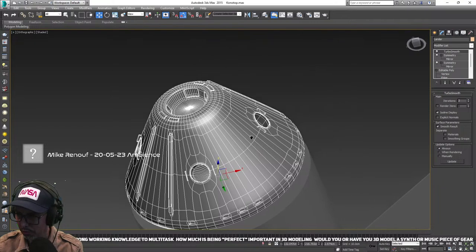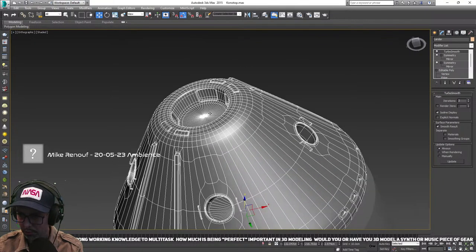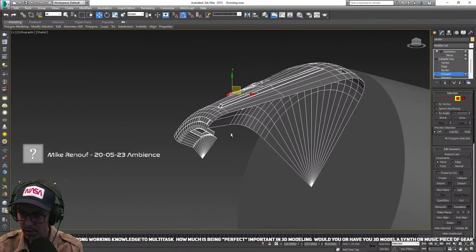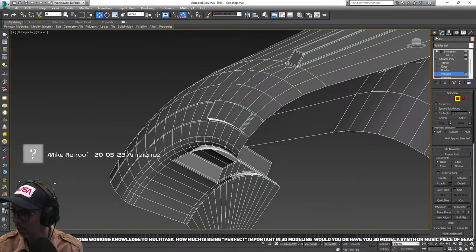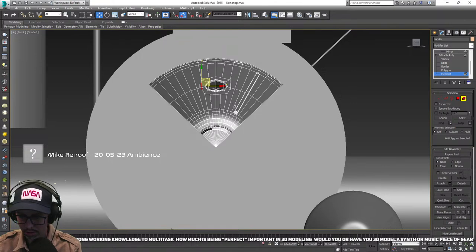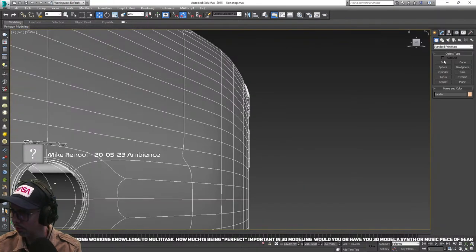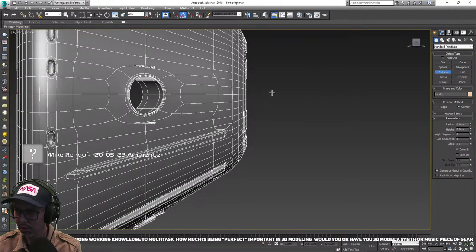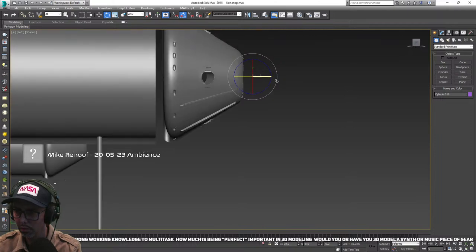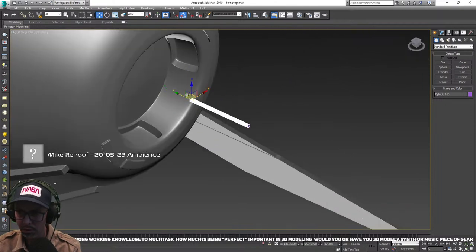I want to put a couple more features on here — maybe some sort of antenna type thing coming off the top of the module. Let's go back to there and create a cylinder. This will just be a nice antenna. I want that 180 degrees. I'll have it coming off of there somewhere.